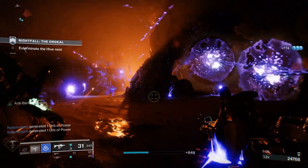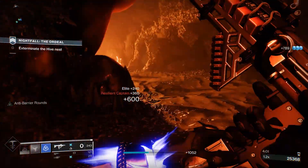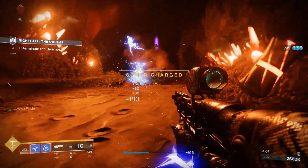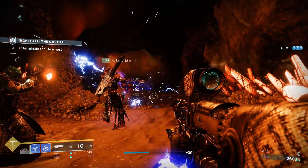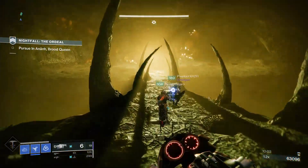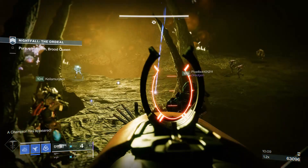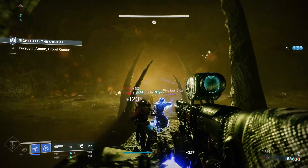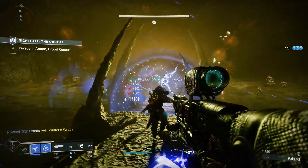Falls ihr wisst, wo eure Gegner hinwollen, könnt ihr mit der Anarchie auch eine Falle vorbereiten. Sobald ihr zwei Schüsse nebeneinander schießt, bildet sich eine Verbindung, die allen Gegnern die hindurchgehen Schaden zufügt. Gegner mit einer roten Healthbar haben dabei keine Chance. Also ob starke oder schwache Gegner — bei der Anarchie macht das keinen Unterschied, alle sind in Gefahr. Ein weiterer Grund warum dies meine Lieblingswaffe ist: sie hat sehr viel Munition. Die Powerwaffen in diesem Spiel haben fast alle sehr wenig Munition, aber die Anarchie ist eine der wenigen Ausnahmen.